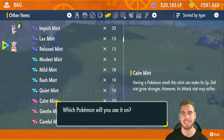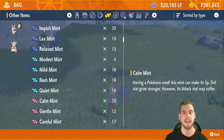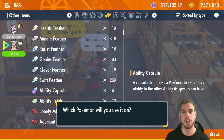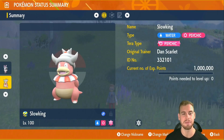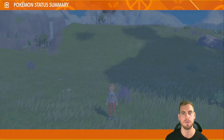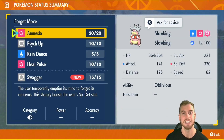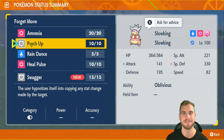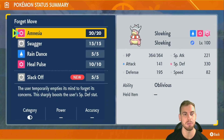Next, optimize Slowking's nature with a Calm Mint, which will lower Slowking's attack stat — which we won't be using — and raise its special defense stat. If your Slowking has the ability Own Tempo, use an ability capsule to change Slowking's ability to Oblivious. Now let's work on Slowking's moveset. Head to the summary, change moves, remember moves. First, let's remember Amnesia. The next move to remember is Swagger, to sharply raise Mewtwo's attack stat and increase the damage Foul Play will do. When soloing, remember Slack Off; otherwise, you can use Heal Pulse.